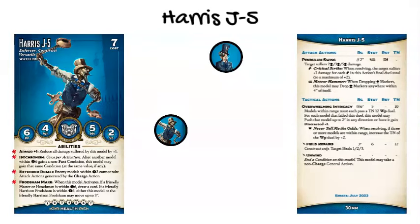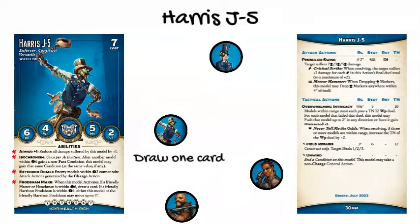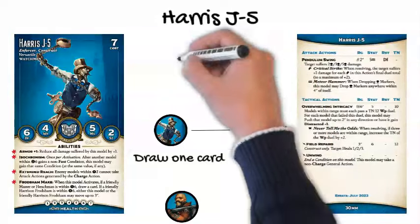For example, in an expanded M&SU crew led by Tony Ironsides with the Captain as henchman and all 4 Watchmen models: when Harris J5 activates, if Tony Ironsides (master), the Captain (henchman), or Harrison Fraudsham are within 6 inches, J5 draws a card. If more than one are within 6 inches, you still draw only one card. Then, since Harrison Fraudsham is within 6 inches, you'd get to move him or J5 up to 3 inches if you want.